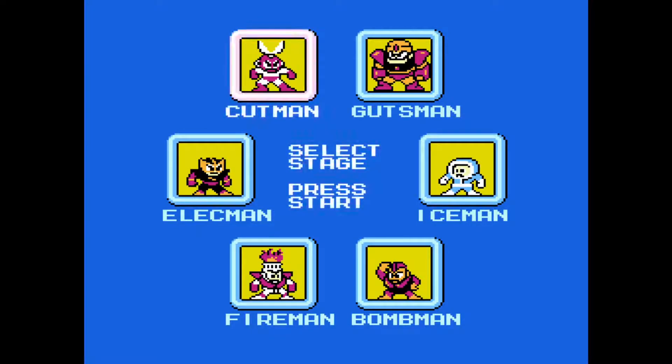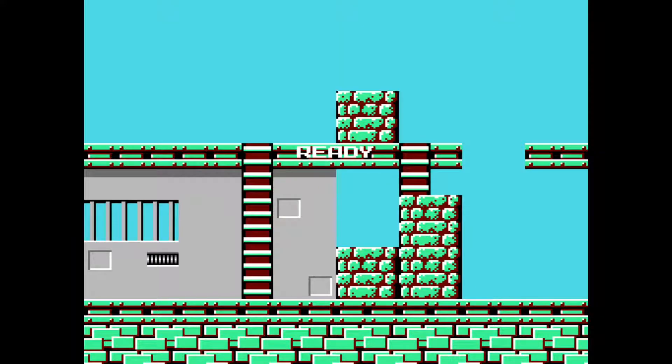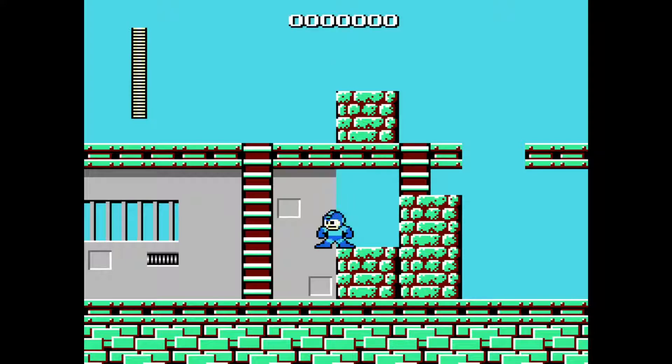Now, wasn't that such an exciting intro? Yeah. Anyway, the first stage that I always like to select is Cut Man. Alright then, might as well get into the controls so that everyone is well acquainted. A to jump, B to shoot. Let's go.